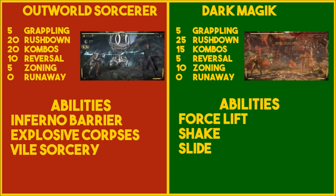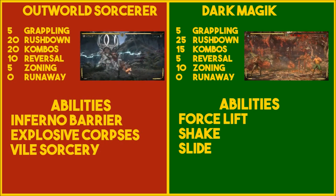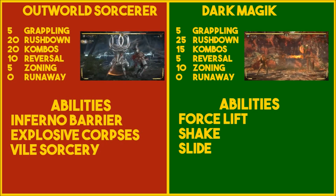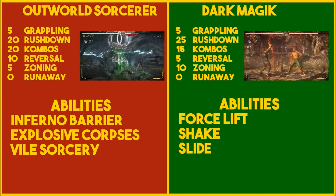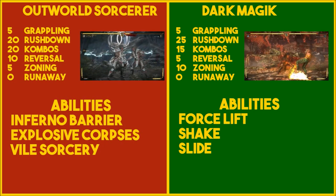For Shang Tsung's first variety class, Outworld Sorcerer, I have 5 in grappling, 20 rushdown, 20 combos, 10 reversal, and 5 zoning. His abilities are Inferno Barrier, Explosive Corpses, and Vile Sorcery.